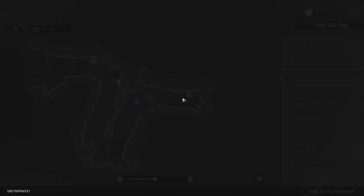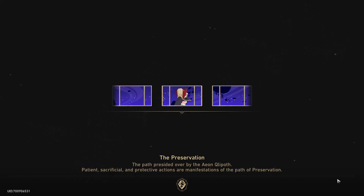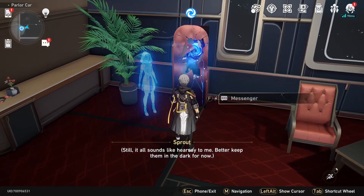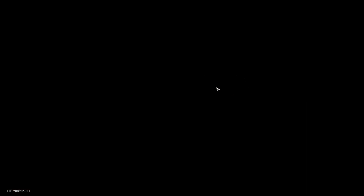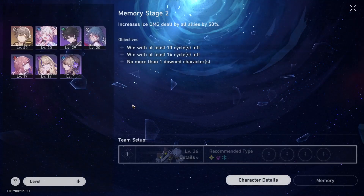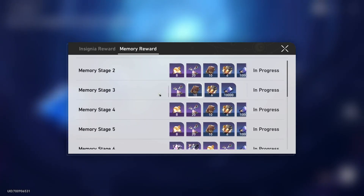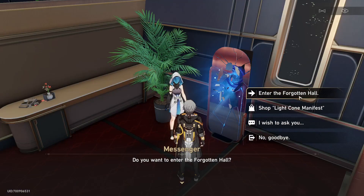Lastly, if we go to the map and go to the parallel car — after you reach Trailblaze level 21, you unlock this mirror right here and the messenger. You can choose to enter the Forgotten Hall, and here you need to complete challenges. Every time you complete them, you will get rewards. Here are all the rewards — you don't get any XP. However, you get a bunch of materials that you can use. I also forgot to talk about the messenger's shop.